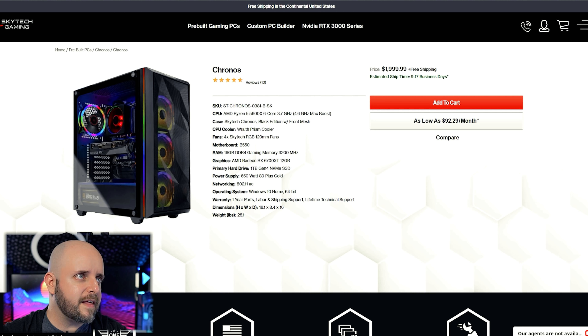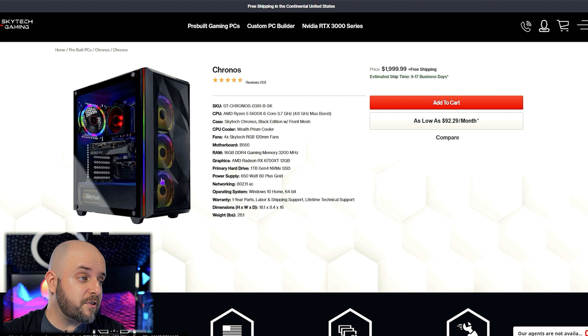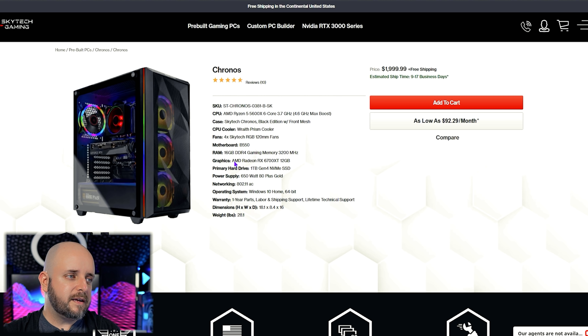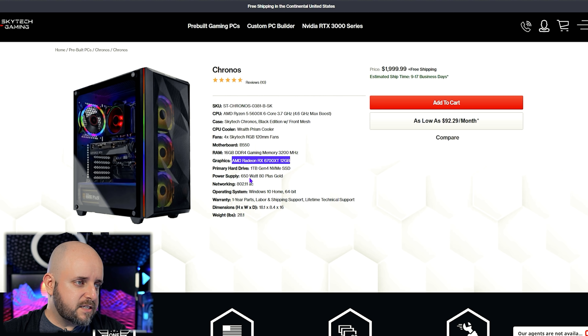Now let's look at Skytech's $2,000 option — the Kronos. High airflow, and now we're looking at a full ATX motherboard. This one has a 5600X with a Wraith Prism cooler, which can totally handle the 5600X, especially with a mesh-fronted case providing lots of fresh air to the tower cooler. It's a B550 motherboard. If you're just gaming, this is probably a great system for you. It also has a 6700 XT and a one terabyte Gen 4 M.2 drive — nice. 650W 80 Plus Gold with the 5600X and 6700 XT — no concerns there. It's got Wi-Fi included at exactly $1,999.99.